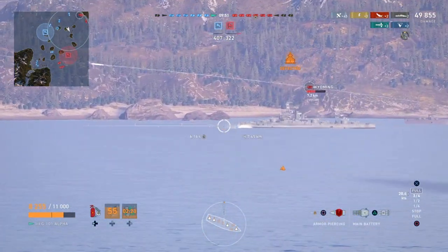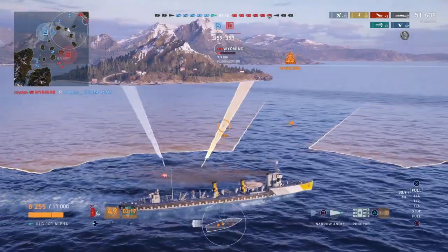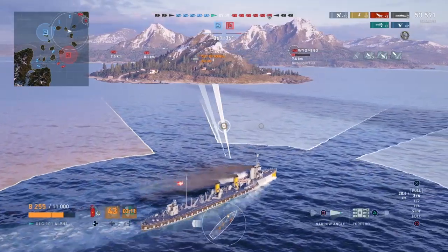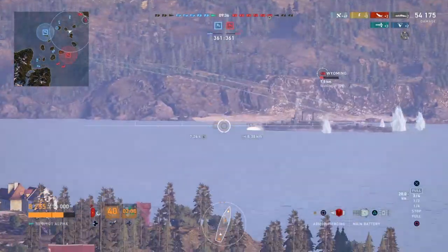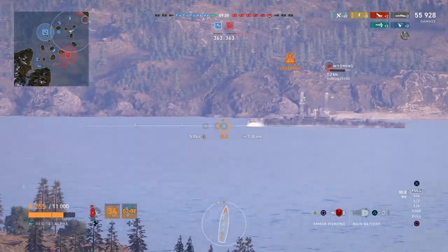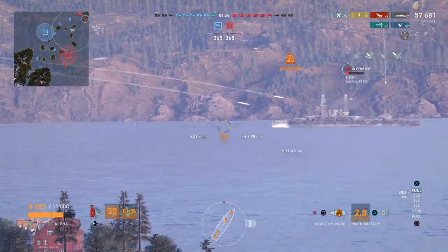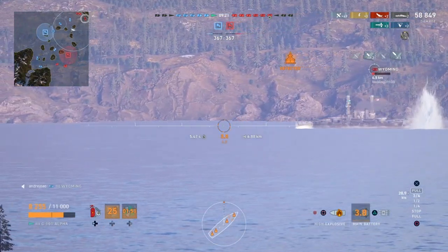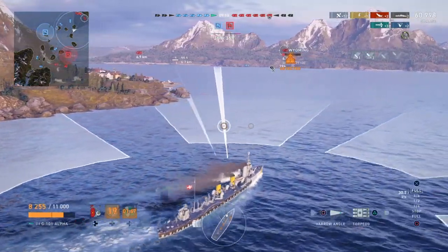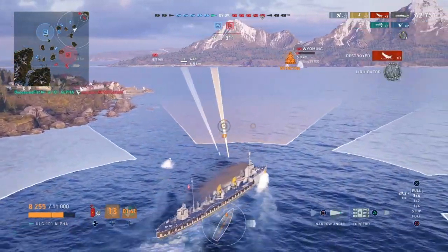Did get a citadel there. That puts us at a couple kills, and we do have a flood ongoing — you can see the damage counter still continuing to rise. If you can hit a torpedo into a ship that's used its damage control party, that's absolutely devastating to them. Cruisers and destroyers should both be trying to identify battleships that — if you see them on fire and then they put the fire out quickly, they've used their damage control party. For cruisers, pump them full of HE and try to get them set on fire. Destroyers, hit them with a torpedo and get a flood going.